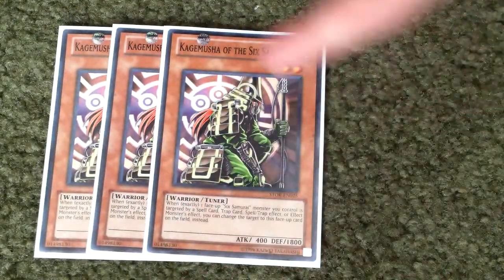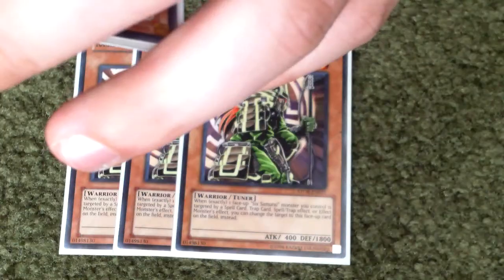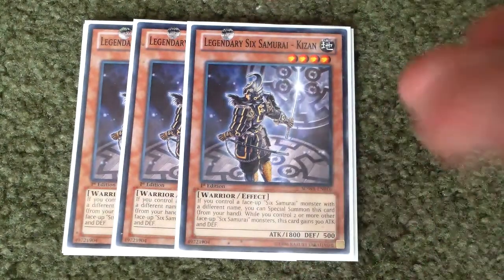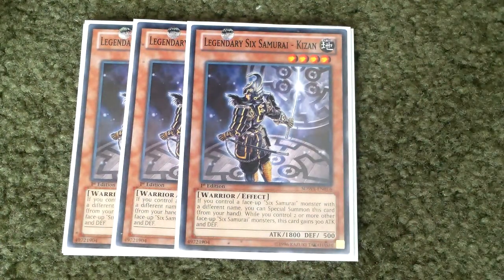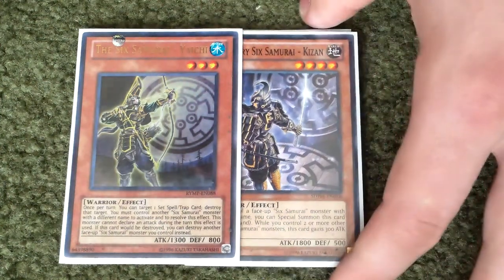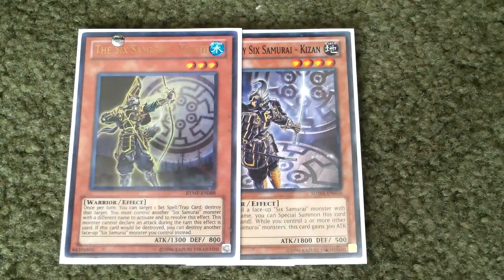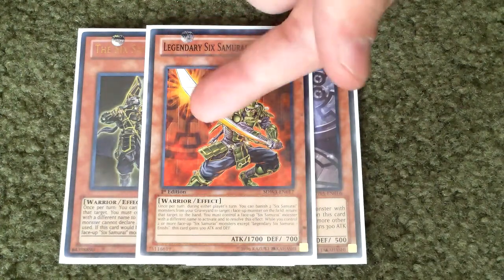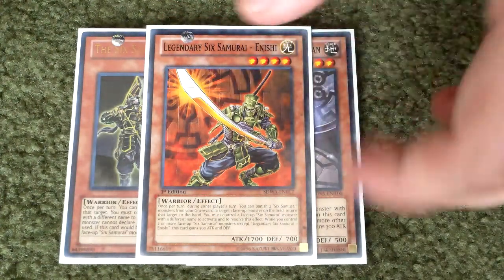Now for the Six Samurai portion, I got three Kagemusha — combo is really good with Kizan, and this is how you basically get out Barkeon. This deck basically relies on getting out Barkeon to stop your opponent's traps and everything. And then Yachi, basically your back row remover for Six Samurais, also really good. And then Six Samurai Anishi, basically your popper for the deck — it's basically like Bear, but you gotta banish two Six Samurais. And then one Effect Bear just for stopping effects.